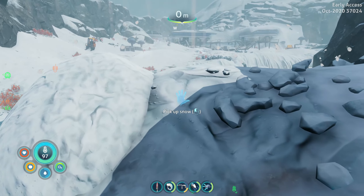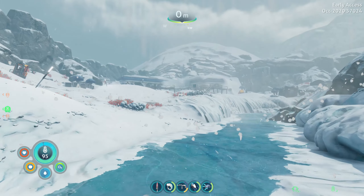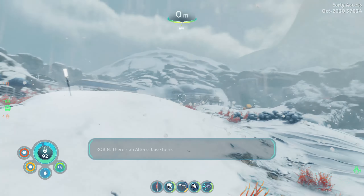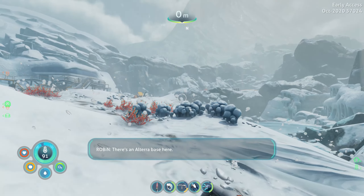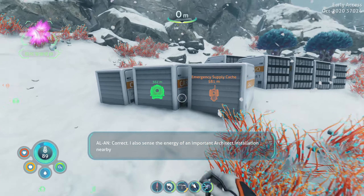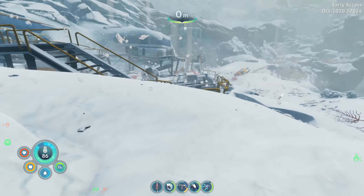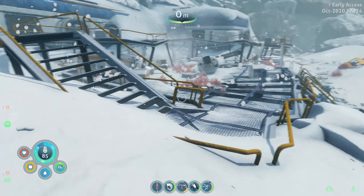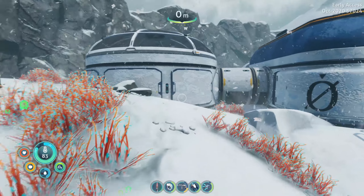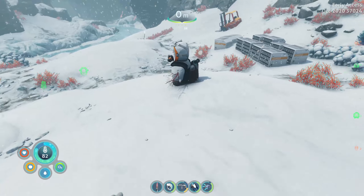This is the base that I remember, because this is where we started in the original storyline — we actually started here. There's an Altera base here. I also sense the emerging of an important architect installation nearby. I distinctly remember this because in the original game the first one, you actually started off here in this base. And there's the snowman.